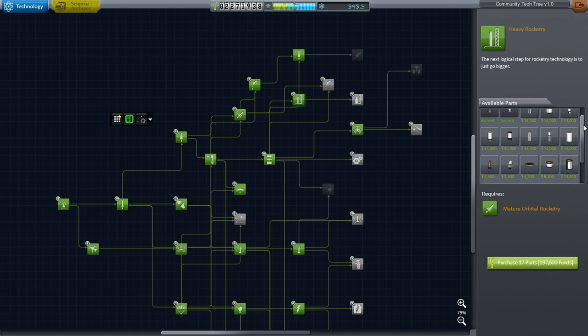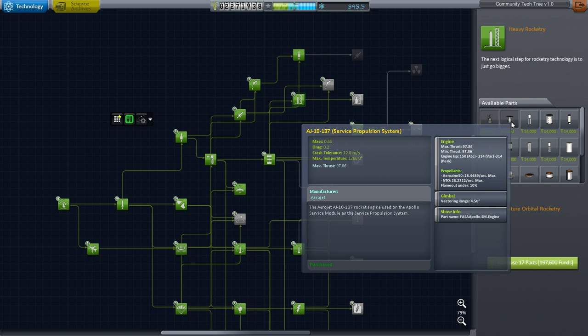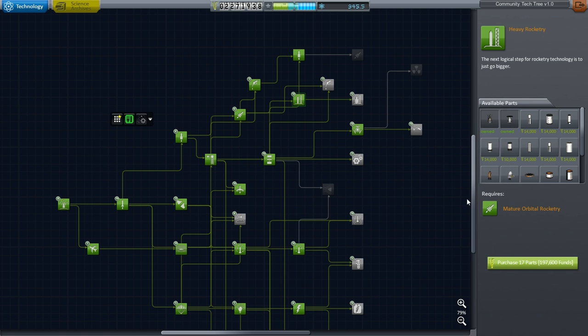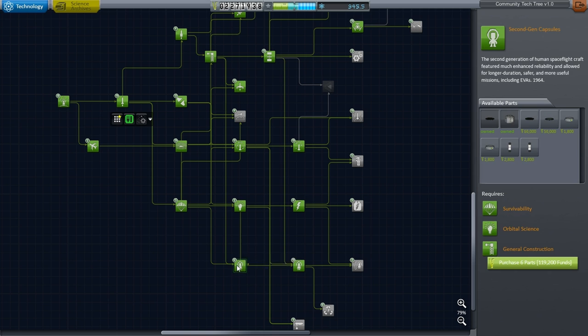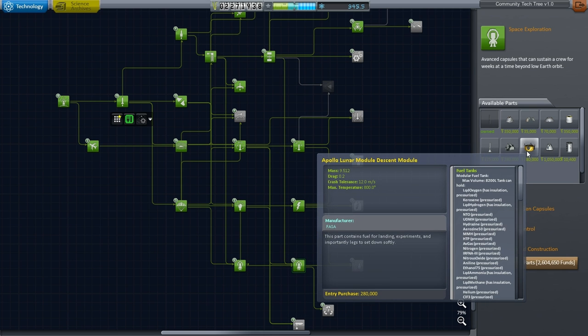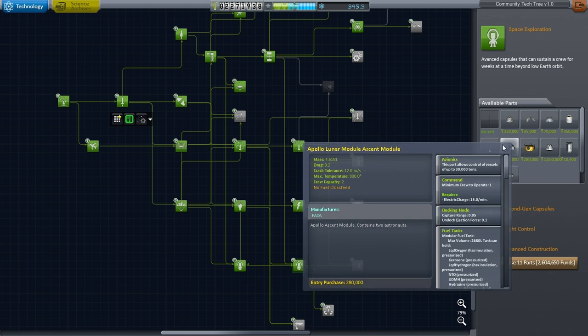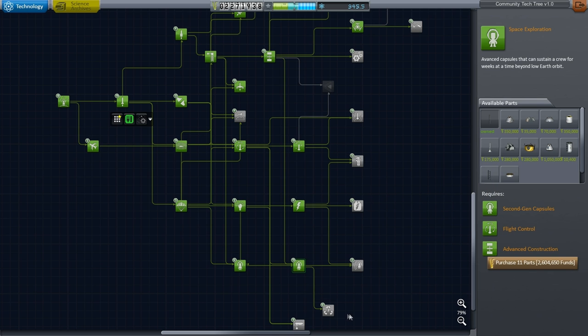Now, the Ascent engine did not throttle, but I don't see it anywhere. I've got the service propulsion system — the service module engine — I've got all sorts of other stuff related to Apollo: the service module, the descent module, the actual fuel container, the ascent module. I've even got the launch escape system.